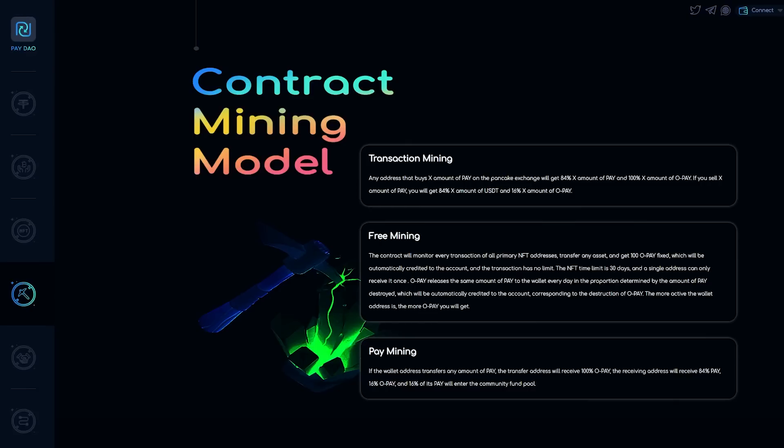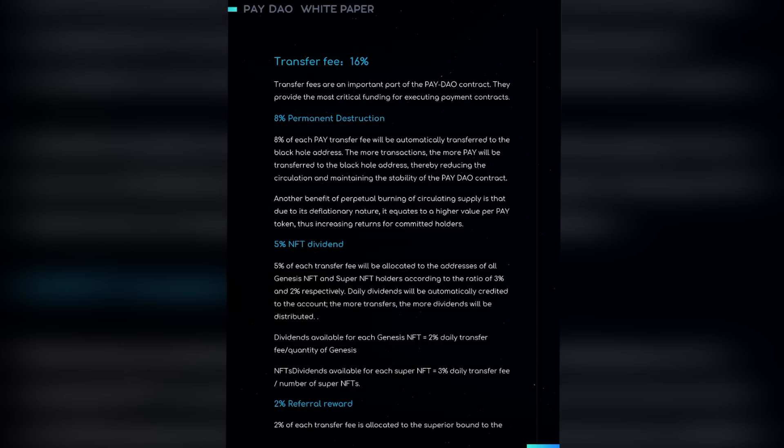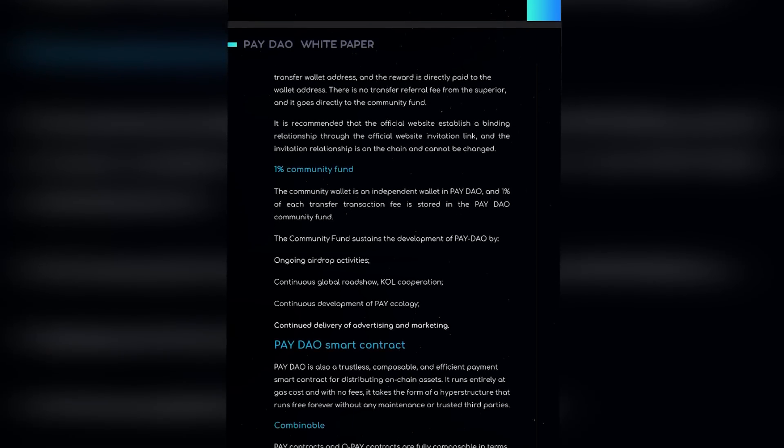For example, if address A transfers 10,000 PAY tokens to address B, address A will get 10,000 OPAY tokens, and address B will get 8,400 PAY tokens and 1,600 OPAY tokens. If address B then transfers 8,400 PAY again to address A, address B will get another 8,400 OPAY tokens, and address A will get 7,056 PAY and 1,344 OPAY tokens. This circular payment transfer will continuously generate PAY token rewards, obtaining super-value PAY token income and motivating all ecological partners who use PAY tokens as payment tools.